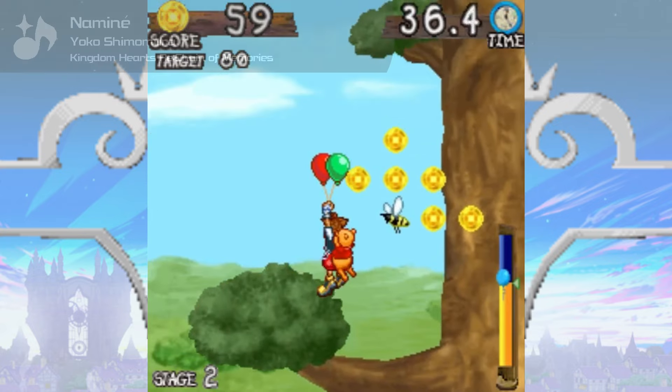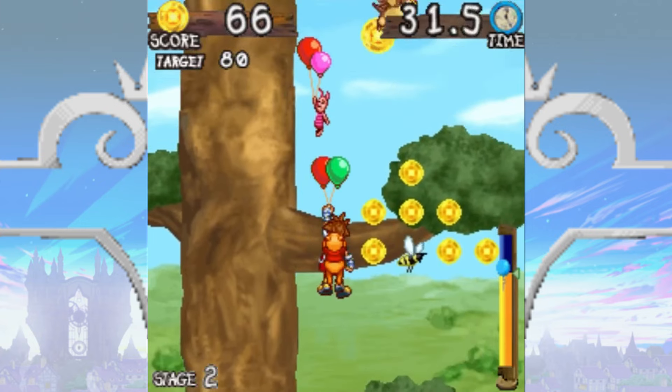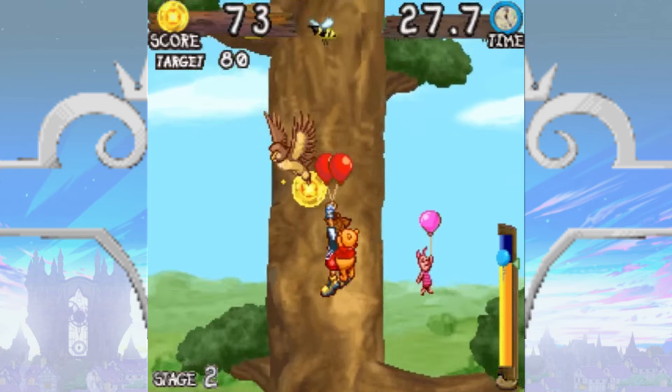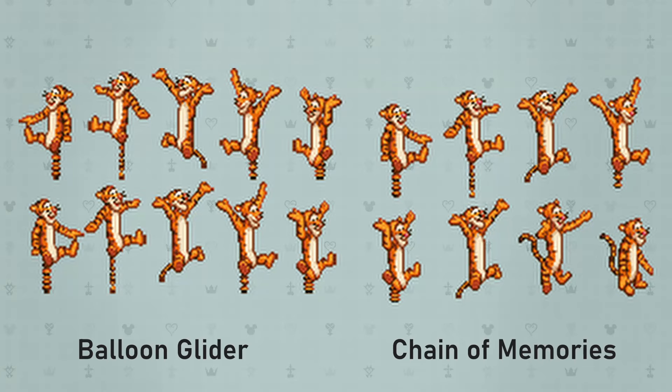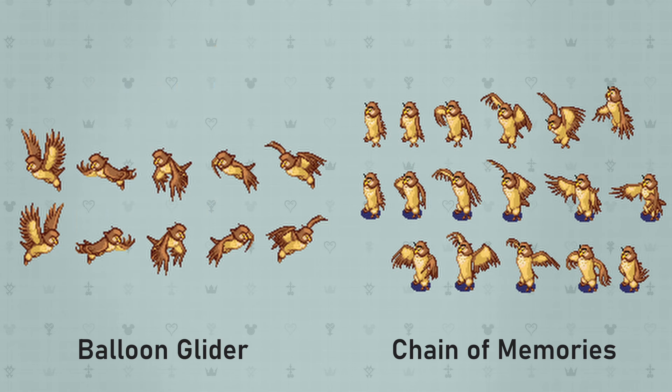Some of you might have noticed that the artwork in this game looks awfully familiar. In recreating a minigame from Re:Chain of Memories, Square Enix pulled sprites from the original Chain of Memories, bringing the story of Balloon Glider full circle. Tigger is the most obvious example — his jump cycle is ripped straight from the Game Boy Advance. Piglet's sprite seems to be an edited version of his Chain of Memories sprite: while his head is identical, his feet, hands, and body are all slightly tweaked. Owl's sprites also share similarities to the ones in CoM, but the poses are all unique to Balloon Glider.